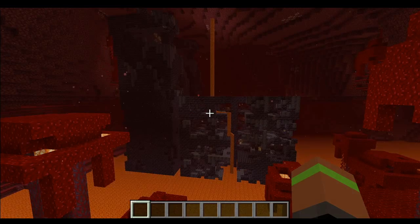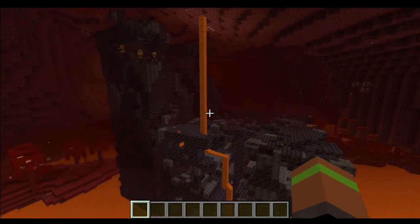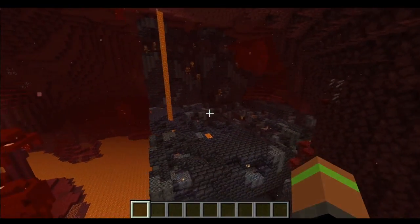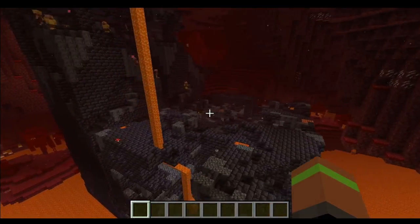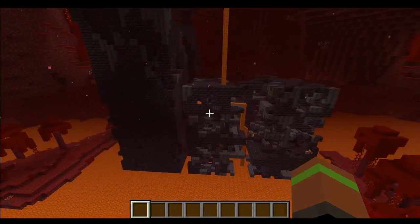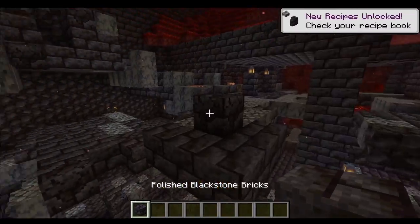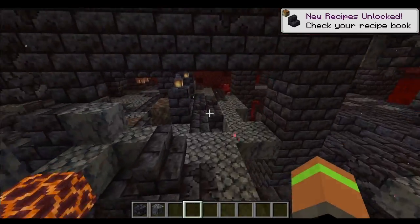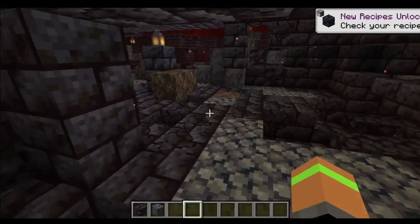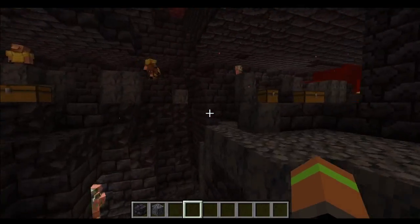There is a new generated structure that spawns in the nether called the Bastion Remnants. They are full of hoglins and piglins, and there are four different kinds: the bridge, the hoglin stable, the housing unit, and the treasure room. I'm going to try to find all those to show you guys. This one's got a lot of polished blackstone bricks and basalt with some lanterns around. I really couldn't tell you what this one is supposed to be — it's very broken down — but there are some chests up here at the top.